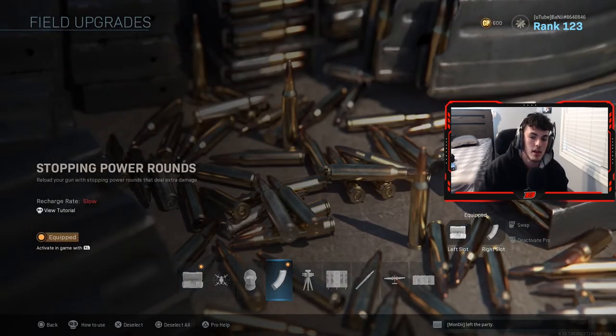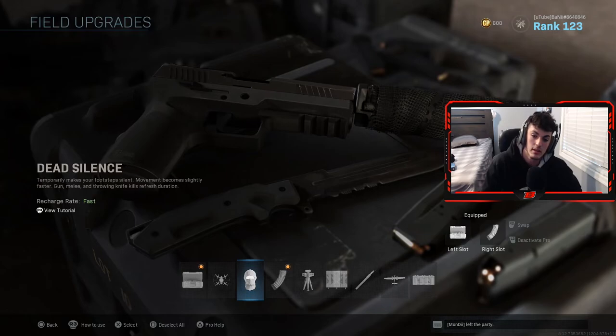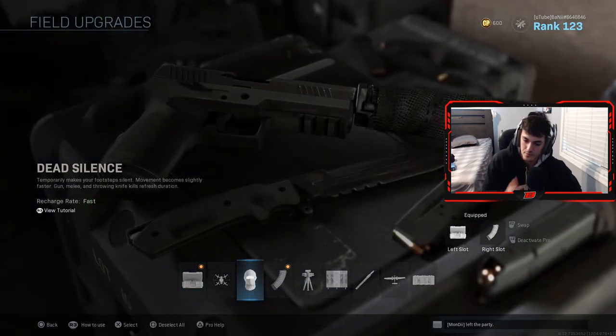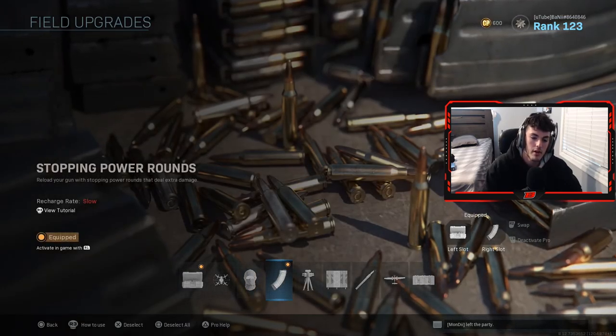For the stopping power rounds, I use this to help me get to my first initial streak. Usually I pop it when I'm around a 5 or 6 killstreak heading toward the VTOL jet. The stopping power rounds do have a really long recharge rate — it's very slow — so it takes a while to get it back after you use it. But I use it to basically work my way up to my other streaks. Once you get those streaks, they basically set you for the rest of the game, and even if you die, if your streaks are still in the air they keep getting you points. I used to use dead silence, but it doesn't last too long and you can still kind of hear enemies through it, so I went with stopping power rounds and just play aggressively every time I get it.